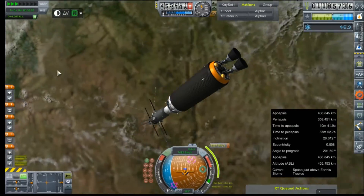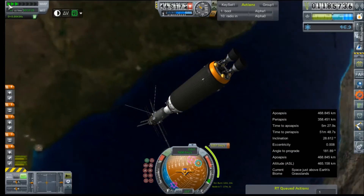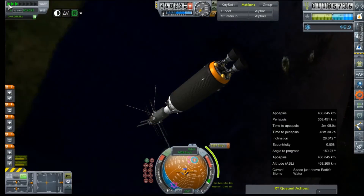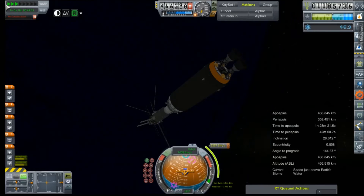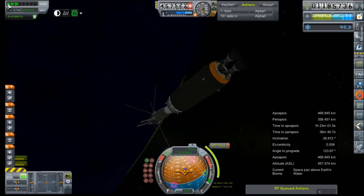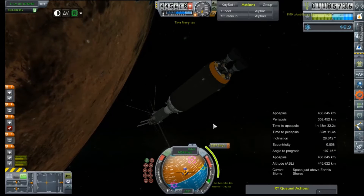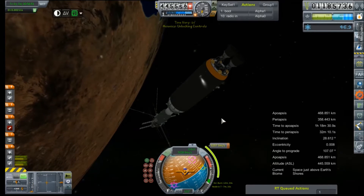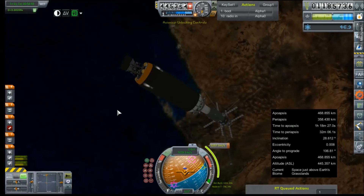There's some pretty eye candy for you. That is very, very, very off our prograde vector — at least it will be when it comes time to do this burn. We're going to start it off just a bit early because there will be a staging event in the middle of it.